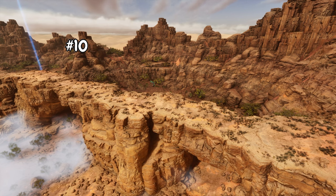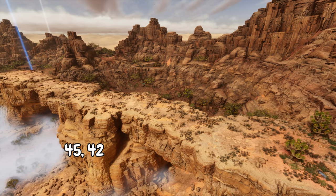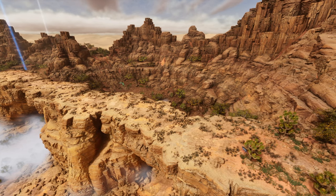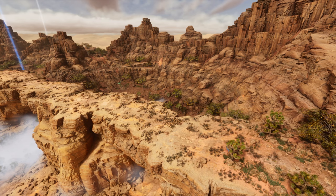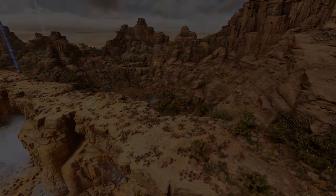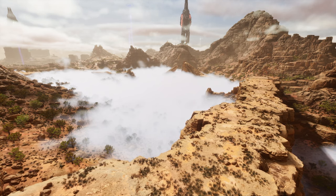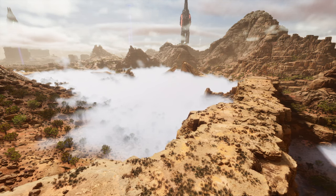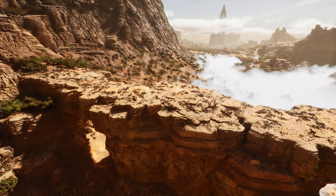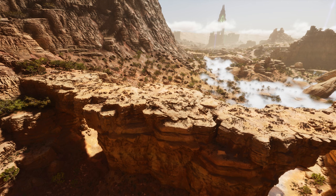For our number 10 spot, we have this bridge on Scorched Earth near the Wyvern Trench. Some weaknesses are that golems, pair racers, and similar creatures can walk right up to it. But the good news is it's a bridge — it's narrow, it limits how much can come at you at once, and it gives you options for fighting and pushing people off the side. It limits the directions players can attack you from. Keep in mind that with the Oasisaur, any land base is weak due to its ability to line-of-sight your turrets with its dead body. But you can get a decently sized base here covered in turrets, powered with wind turbines and tech generators, and hold this bridge against a larger tribe for quite a while.